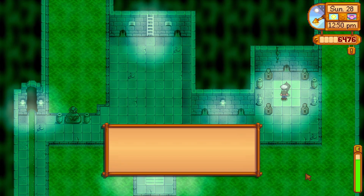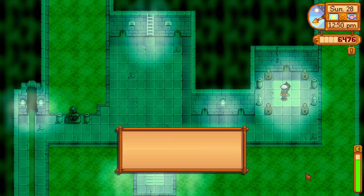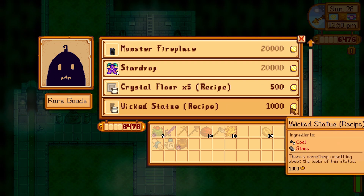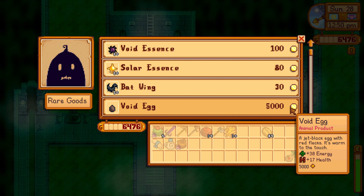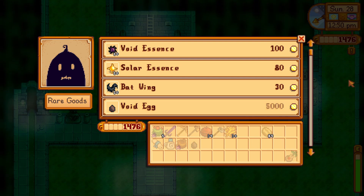Krobus — merchant of rare and exotic goods. Sorry, still a little weary of humans, but my shop is still open. It's crazy to me that a void egg is $5,000, but we've been sitting around for a while and none of our eggs have become void. I'm just gonna go for it — we need some void mayonnaise.